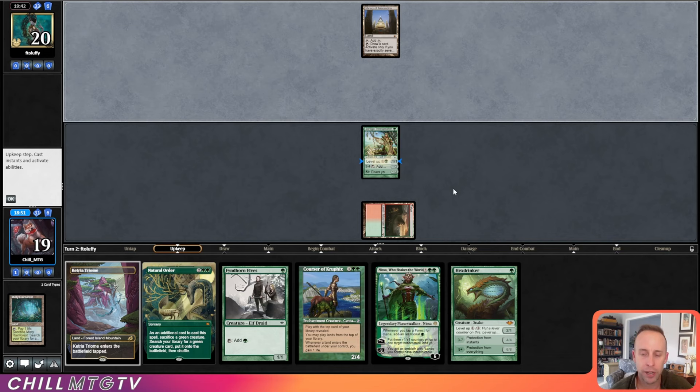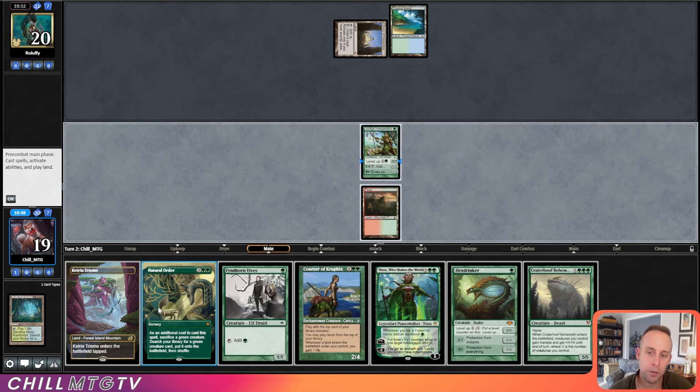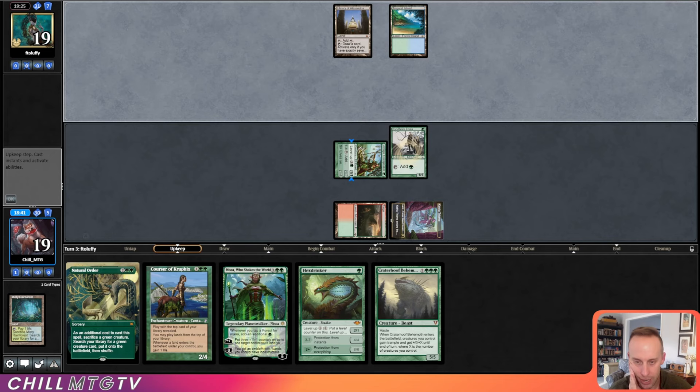Opponent just draws — just fine by us. Oh no, we drew the Crater Hoof, which is not what you want to see. We can't level up the Jiraga because the Ketria Triome is tapped. Natural Order is going to be for Progenitus now, which is still a good Natural Order target.